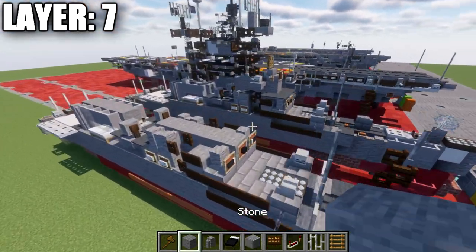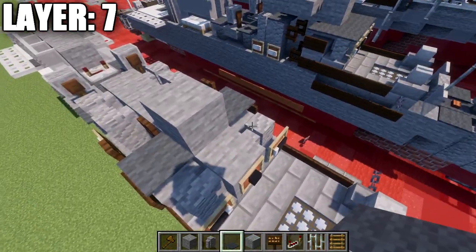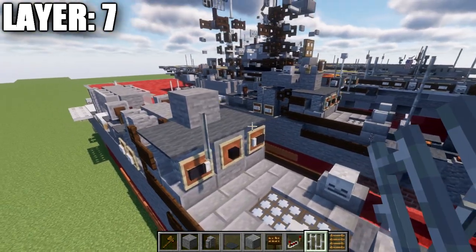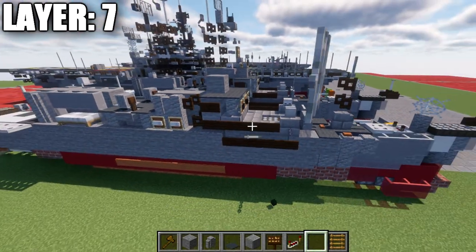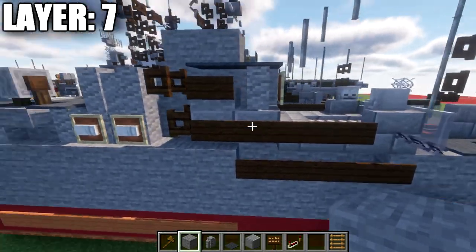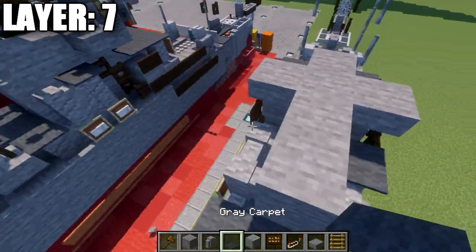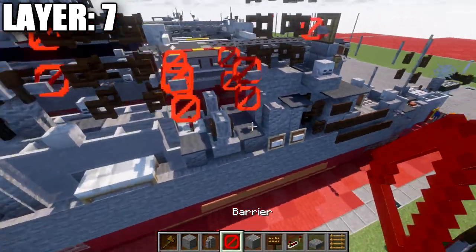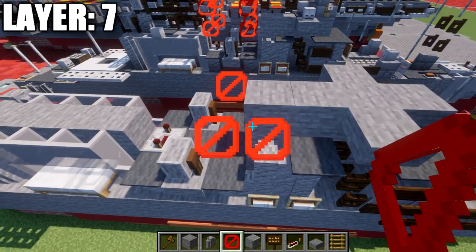Moving into layer number seven. Place down a stone block on top of this one. Take gray carpet and place it on both sides of that stone block, then a row of three across the front. Place down an iron bar coming off the side of this carpet to both sides, and then another iron bar that comes off going up and forward at an angle for this antenna. After that, place down a stone block, stone top slabs to both sides, then two stone blocks back, followed by gray carpet on both sides on top of those walls.